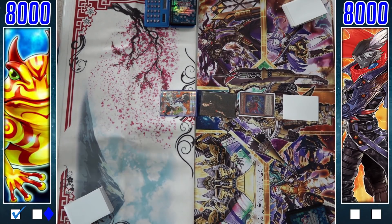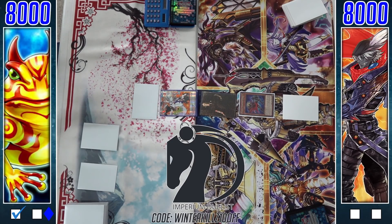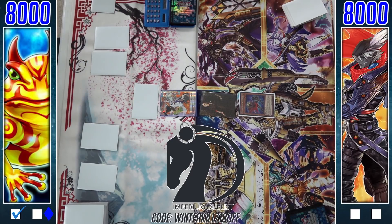Quick shoutout to our sponsor Imperium Duelist — check out their website down in the description below and use discount code WINNERKILLS for 10% off your entire order on amazing playmats, sleeves, dice, and more.